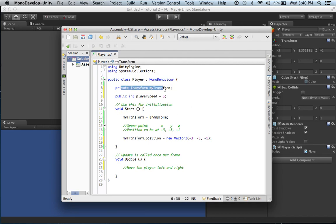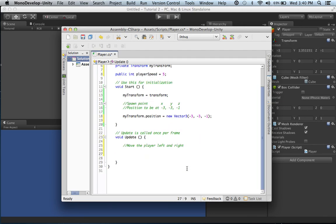So here's what we have so far: we cached our transform so the system doesn't have to call it every update; we declared our playerSpeed which is going to be 5; and we declared our starting position which is going to be negative 3, negative 3, negative 1. So let's head down to our void Update. We want to move the player left and right.